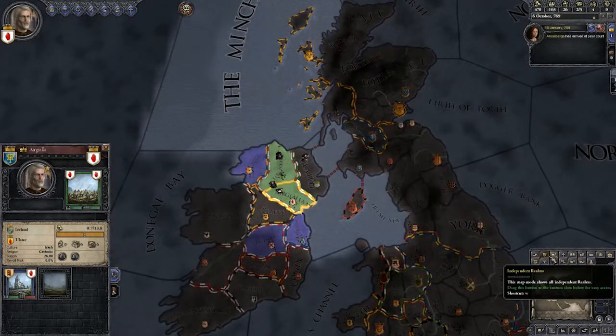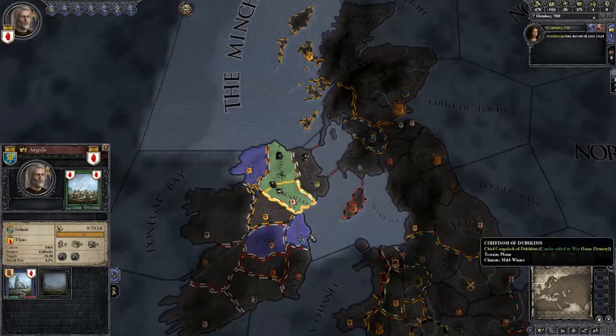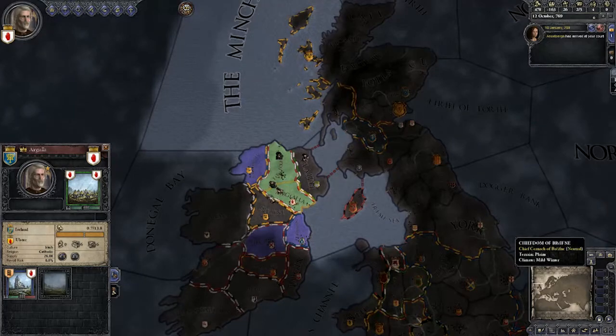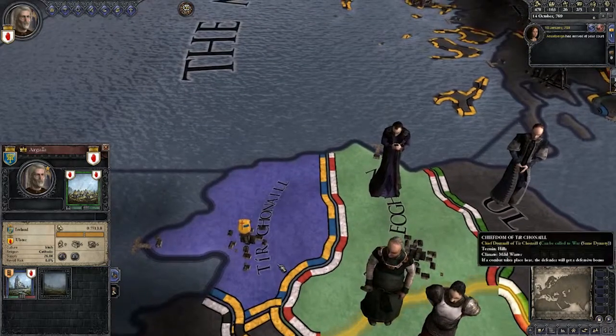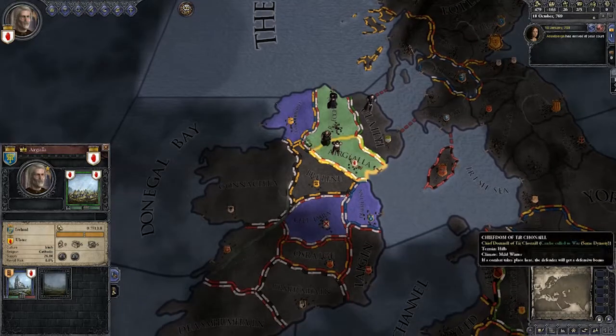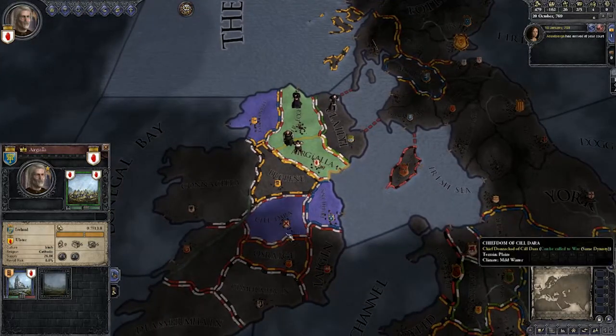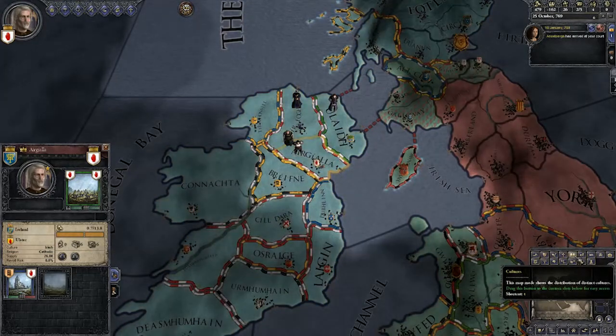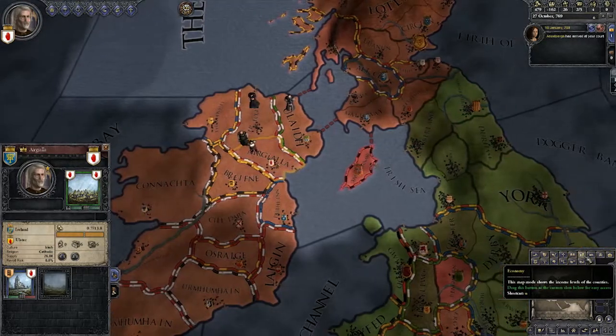Apparently I can call Dublin, Tarai - that's the other guys next to me - and the guys next to Dublin to arms if I want. Kildare and Dublin. I doubt they'll accept though because they're just distant relatives.